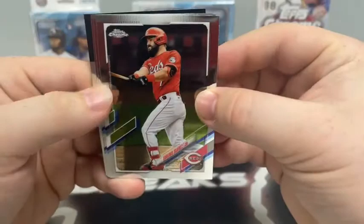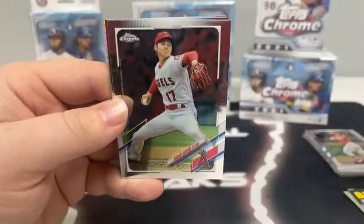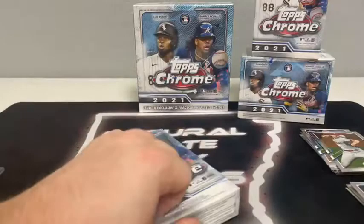We'll get all the refractors sleeved up. Pack number four: Eugenio Suarez, Mookie Betts, Yohan Mankata base, and a 35th anniversary of Christian Yelich for the Milwaukee Brewers. Last pack for the first hanger: Aaron Nola, Shohei Ohtani for Anaheim, Clark Schmidt rookie, and a Prism Refractor of Nelson Cruz for the Minnesota Twins. Not a terrible start — not many rookies in the first box, no autograph, no numbered card.